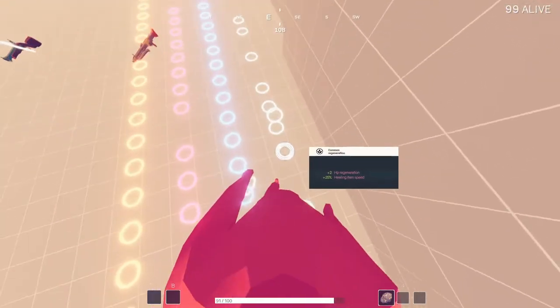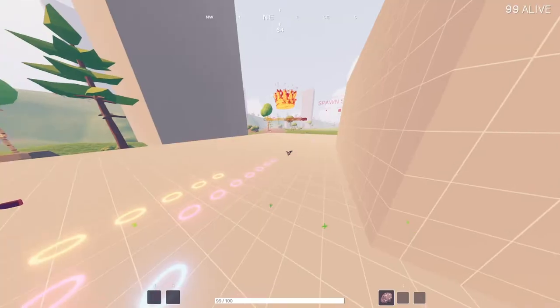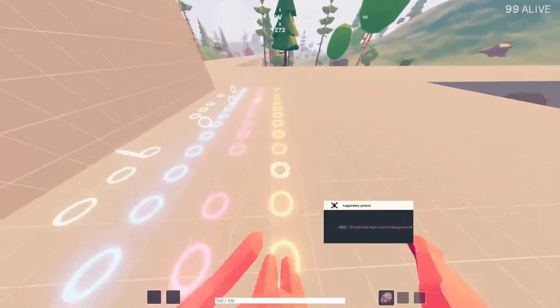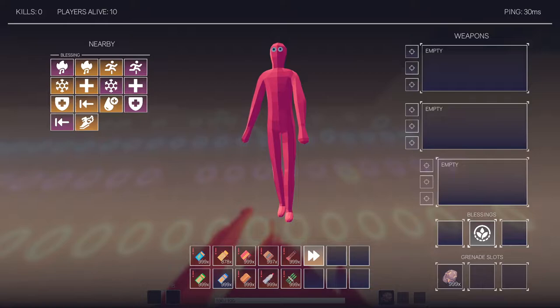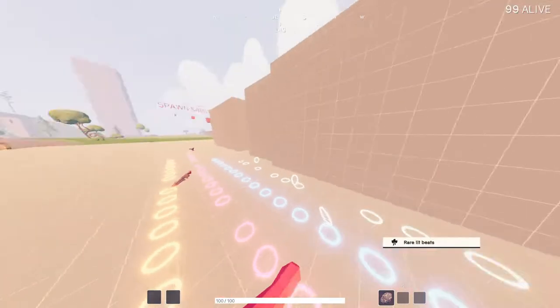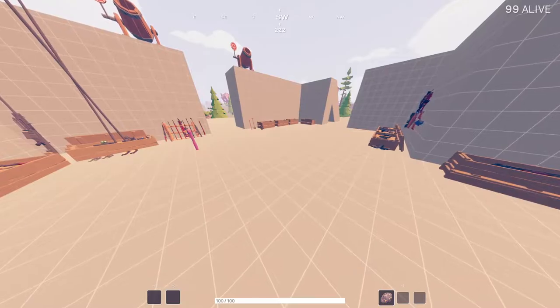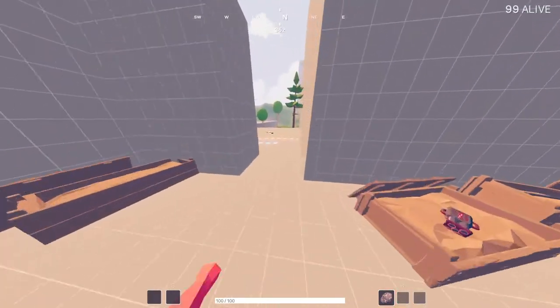Transitioning to the regen blessing: this has consistent regen, unlike cardio which only regens you when you're moving. Regen is pretty good when you go up the tiers, but I prefer it correlated with cardio — something that heals you when you're moving, because that's per meter you move. It also increases your healing item speed, which is very convenient. When you're using it, it does make your bandages and med kits faster. That's worth noting if you're not dot-swapping.